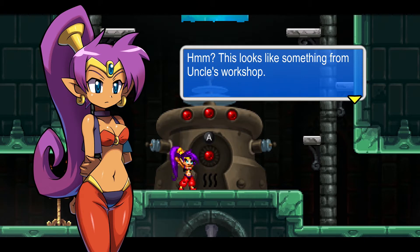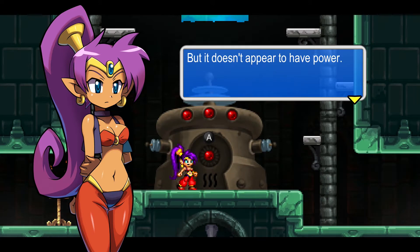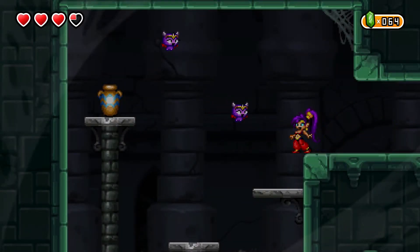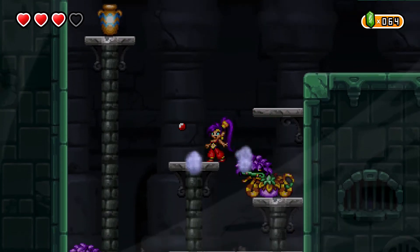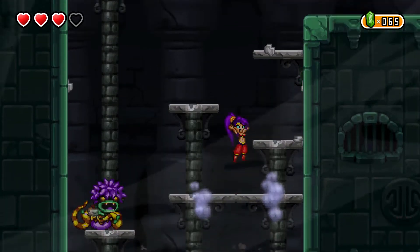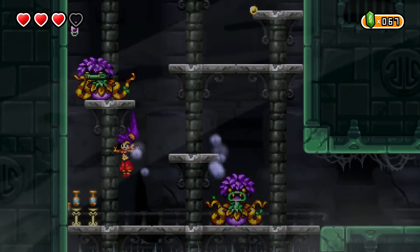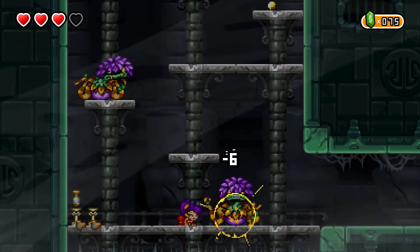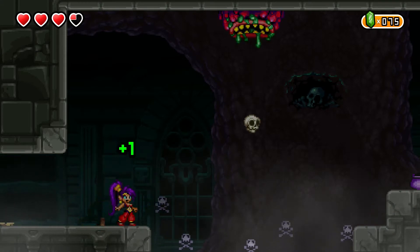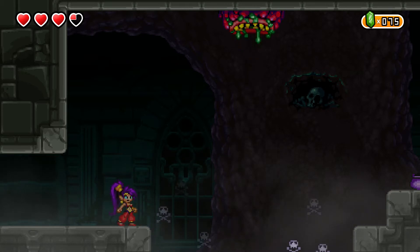This looks like something from Uncle's Workshop, but it doesn't appear to have power. I'm sure there's something inside this dungeon that'll allow us to power it up, Shantae. Ow — not a fan of those plants. What do we have down here? That is one nasty plant. I don't think we can do anything here for the moment, so we'll come back.